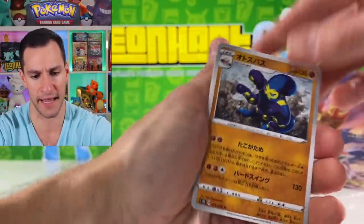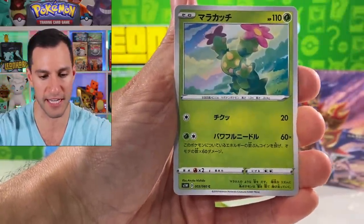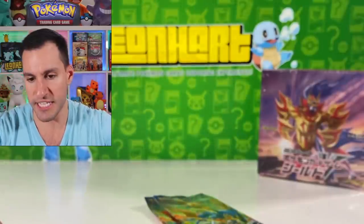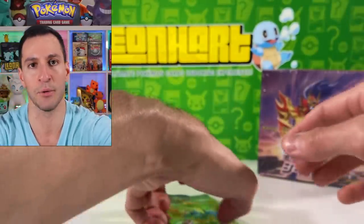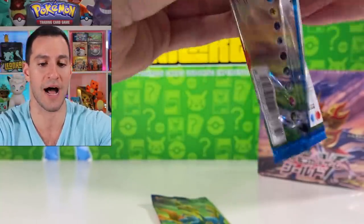New Pokémon Sword and Shield cards — I love the Thwackey card. Kingler and a Dhelmise — ultra rare card. Not the biggest fan of the anchor, but I'll take it absolutely. I think the pulls have been phenomenal so far. We have three packs remaining from this Pokémon Sword box, then I'm gonna get into the next box. I don't want to rush it because this is really so cool — this is my first time seeing these cards.